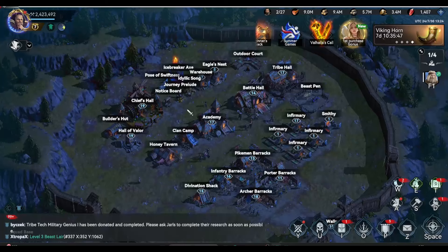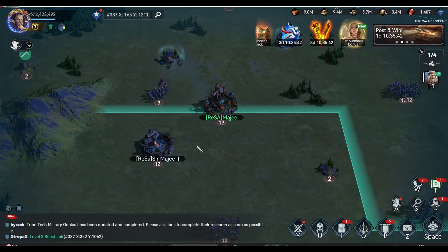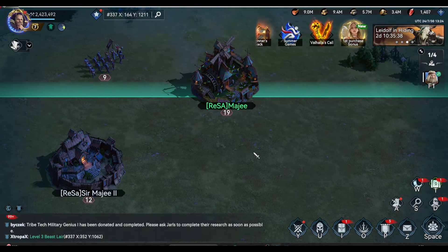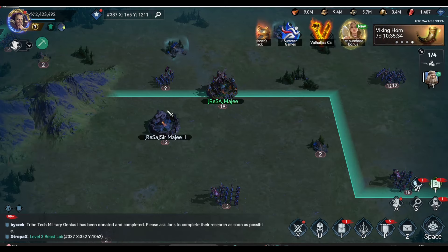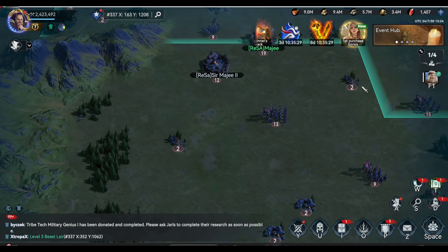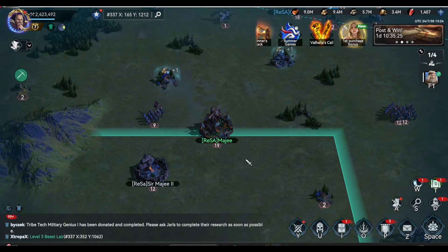We are also able to relocate again, together with our farm account. I don't recommend you to put your farm account near your city — that will be your decision. But for me, I really want to have it nearby so I can see my farmer when they are done farming, and log into my farm account to deploy them to another resource point.